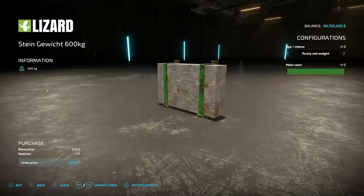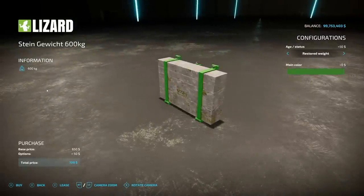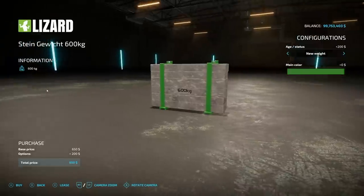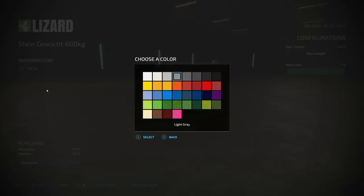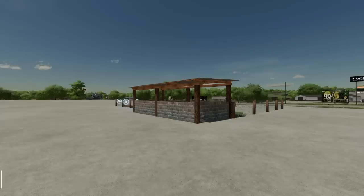Next up is the Old Rusty Stone Weight at 600 kilograms. You can choose between rusty and old, or restored and new, or brand new. There are different color options and it even says '600 kg' on the front so you know exactly what it is.